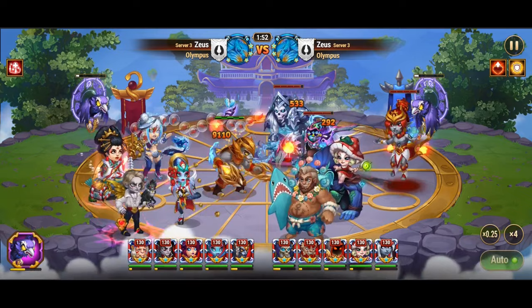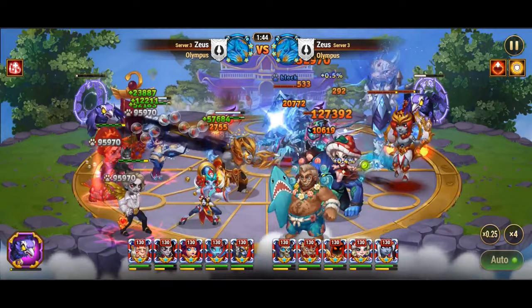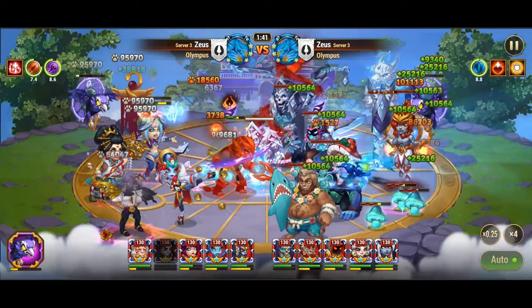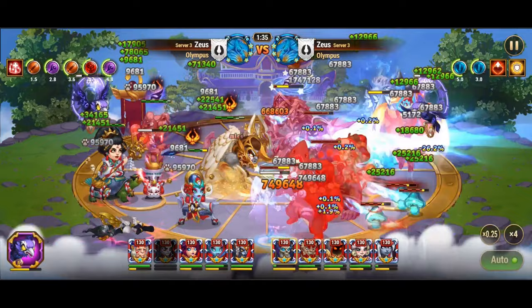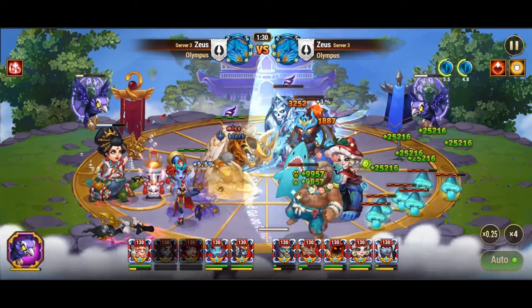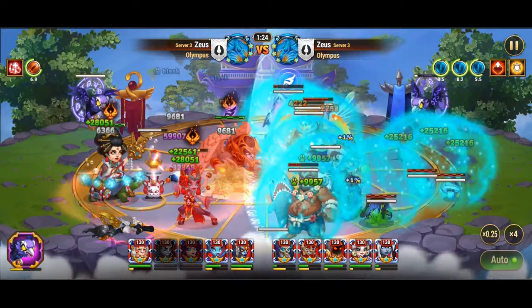Whether fortifying defenses with tanks or forging unyielding alliances with Aden, each step in this journey has uncovered layers of potential residing within Corvus. In the final refinement, we witnessed the Altar's power soaring to extraordinary heights through the patronage of Oliver and Albus's pets. Corvus, now an indomitable force, transcends the individual to become the cornerstone of an impregnable foundry defense. Heed these insights, fellow defenders — in understanding the intricacies of Corvus's mechanics, you hold the key to fashioning an ironclad defense within the Foundry.